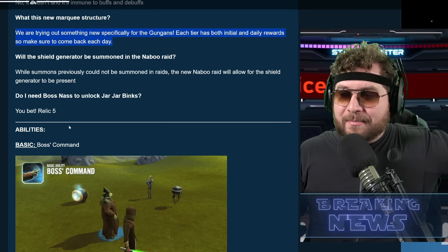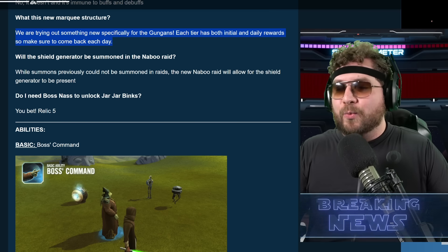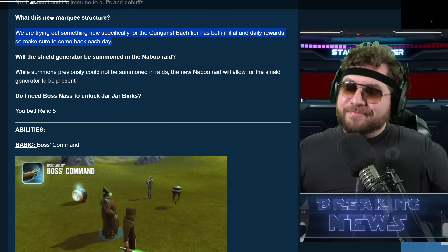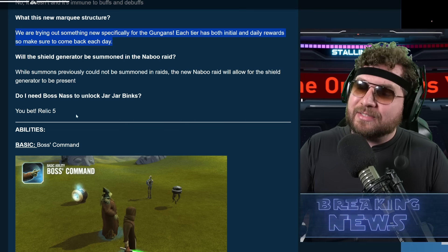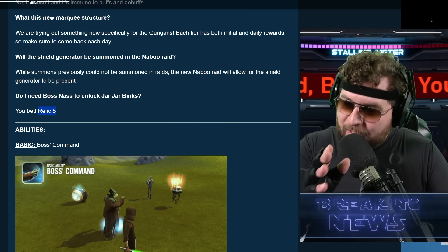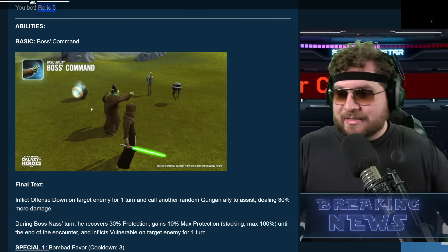This is our first indication about the Jar Jar requirements. Boss Nass will be required — like we predicted with the other Gungans — relic 5 minimum. A little unfortunate, but this is the new era of Star Wars Galaxy of Heroes where most legendary characters are going to require a high relic. It's gonna be similar to the Grand Inquisitor in terms of relic requirements — hopefully not the same in terms of difficulty.